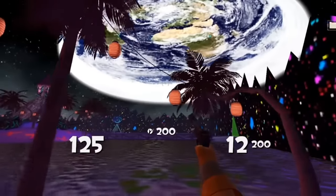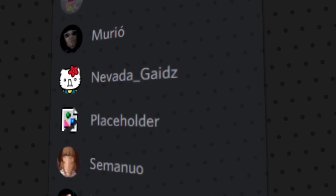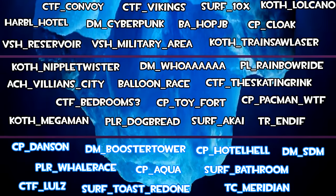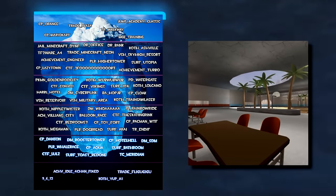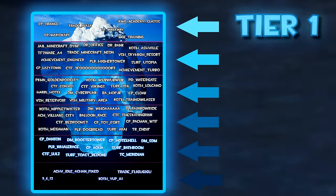Recently I've taken quite an interest in the more obscure side of TF2, exploring empty servers running maps that have seen it all. So I've decided to make something big. Me, along with a team of hardcore TF2 veterans, have compiled an iceberg chart that accurately places the most well-known to the most nostalgic and obscure community maps into tiers that descend by obscurity.